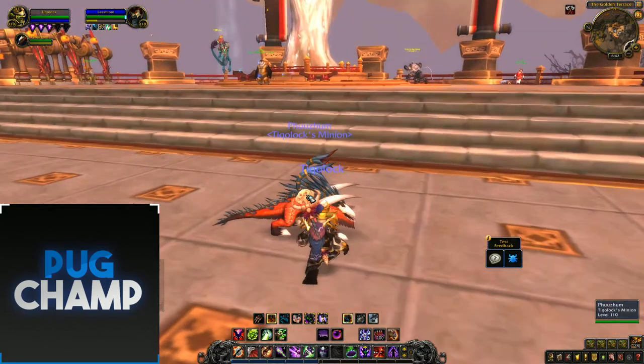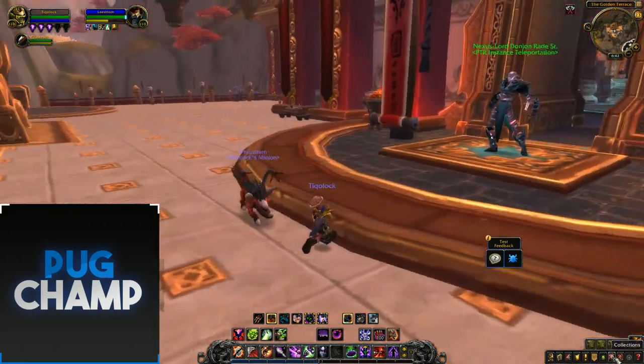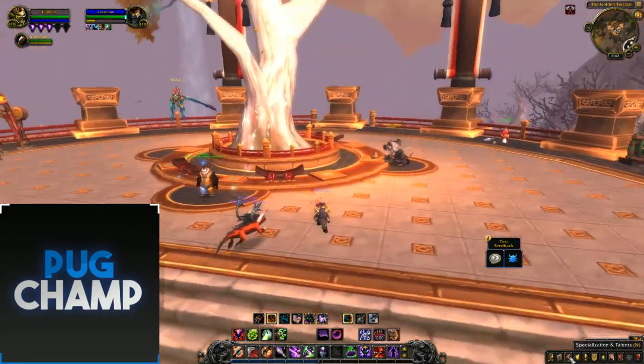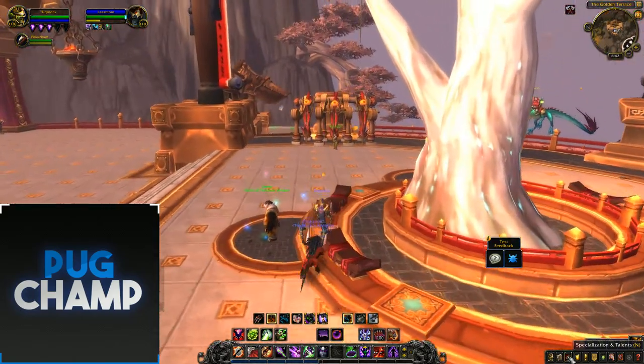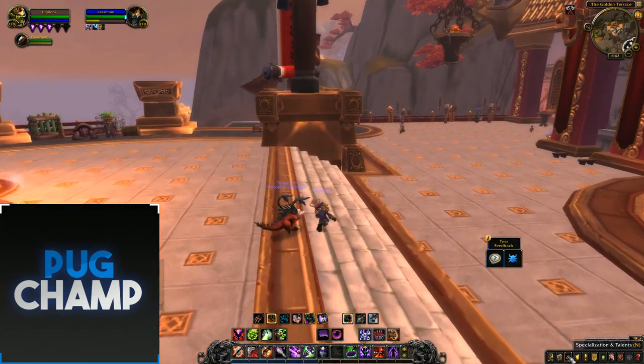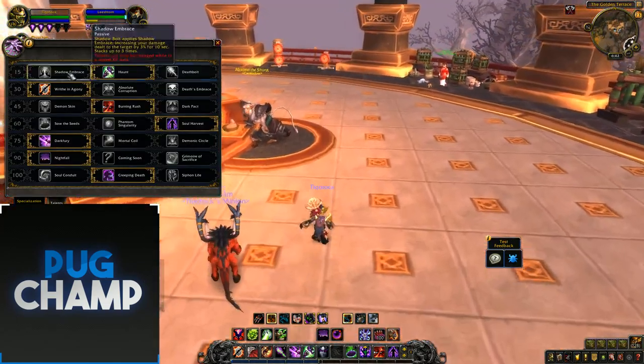Hi guys and welcome to the Affliction Lock guide for Battle for Azeroth. I'm going to be going through the single target and AoE talents and the rotation. There's been a few changes to Affliction — a few old spells are coming back and a few talents have been switched around. Starting now with single target, you've got Shadow Embrace.